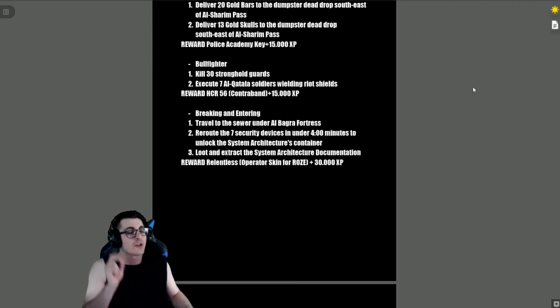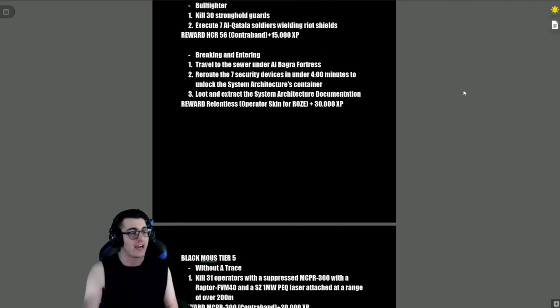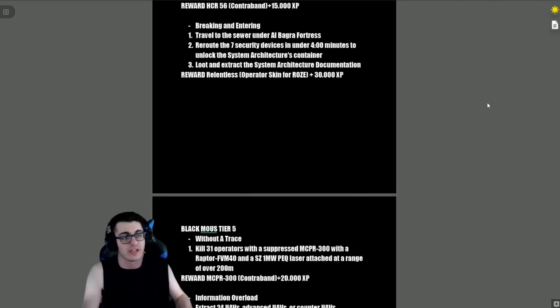The reward for 'The Golden Rule' is a Police Academy Key and 15,000 XP. 'Bull Fighter' — kill 30 stronghold guards and execute seven Alcatala soldiers wielding riot shields. Reward is the HCR-56 contraband plus 15,000 XP. 'Breaking and Entering' — travel to the sewer under Al Baga Fortress, reroute the seven security devices in under four minutes to unlock the system architecture's container, loot and extract system architect documentation.